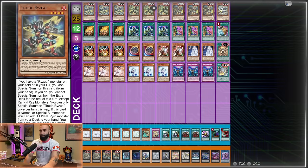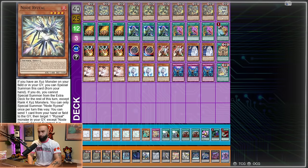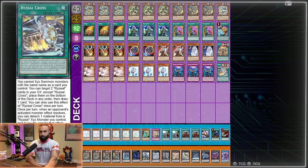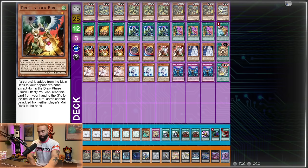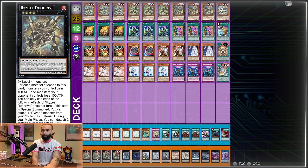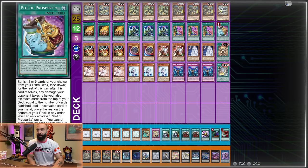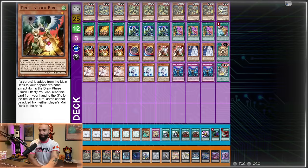Here's the deck list — maxed out on every single consistency card: 10 spells, three Bonfire, three Small World, three Desires, one Prosperity. This deck bricks anytime you play 18 hand traps and only two or three engine starters — that's like 20 cards that don't help you combo. If Seven Tachyon was legal, I'd play three Bonfire, three Small World, three Desires, Prosperity, and three Seven Tachyon, then substitute three hand traps for three Seven Tachyon. Until then, it's just losing consistency big time.